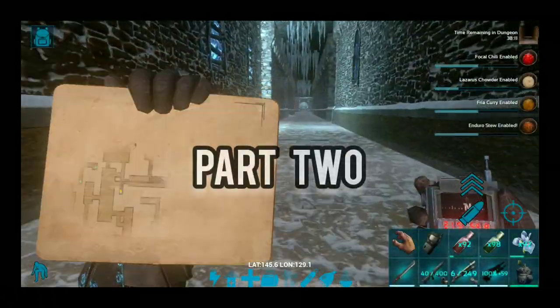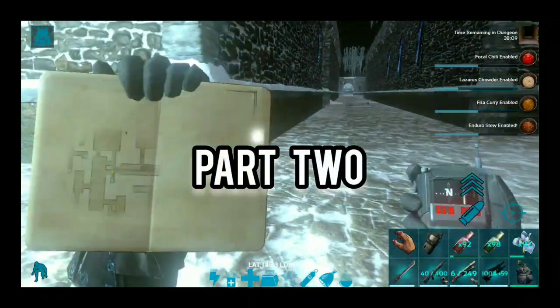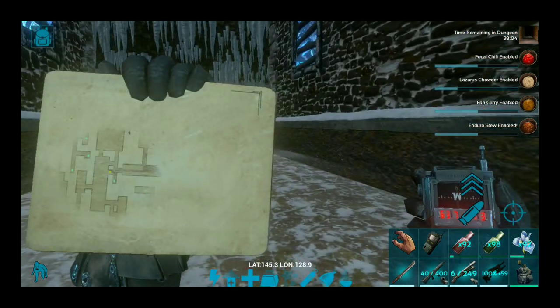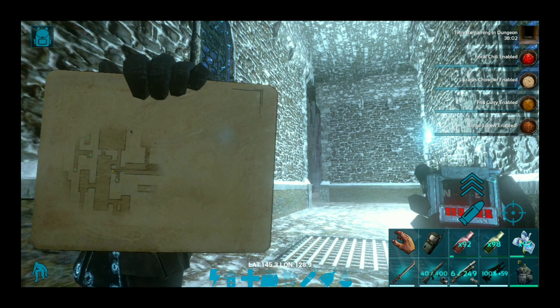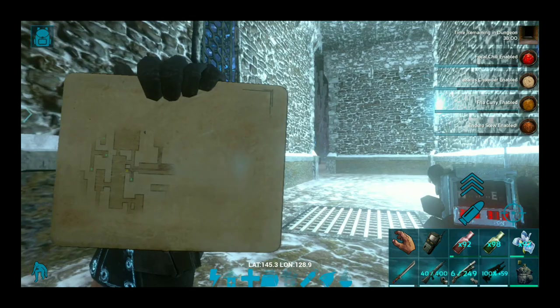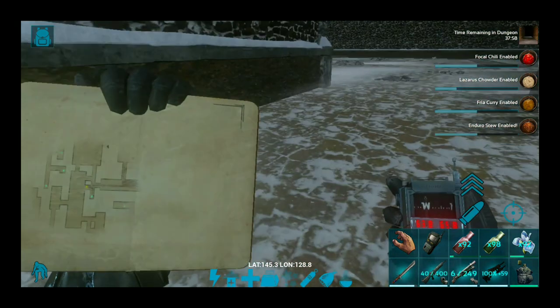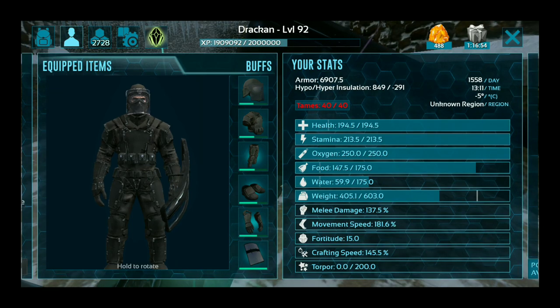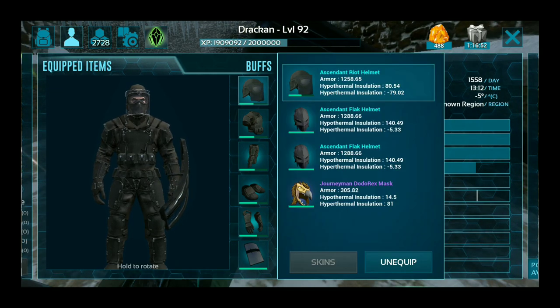The rooms up ahead seem to be quite large. I guess there might be better rooms of some kind. Let's explore this first, or up ahead. Let's go through this first. Let's check the quality of the armor — yeah, they're halfway done. I think I better change up.